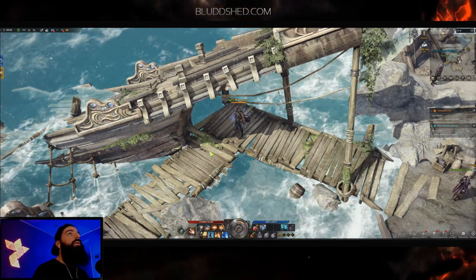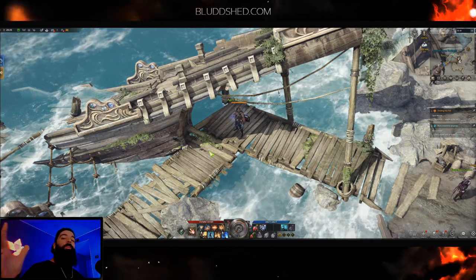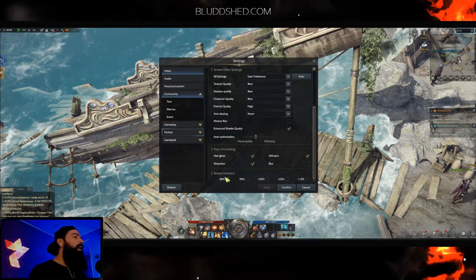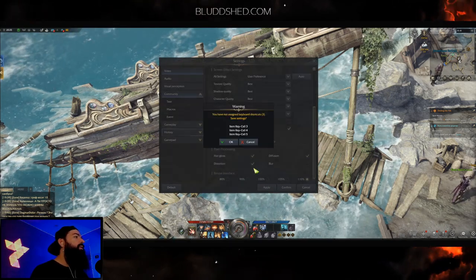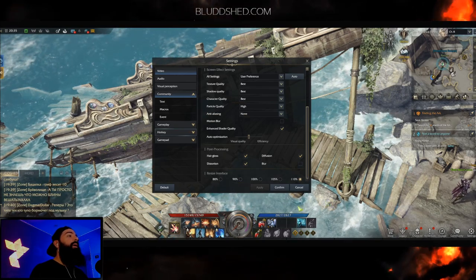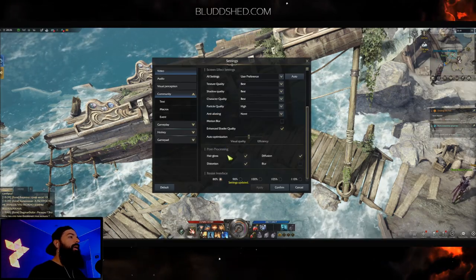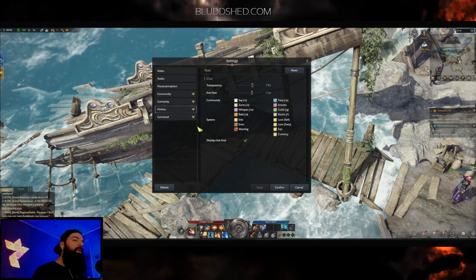The first thing I like to do is squish my UI. This is another reason this can't be a definitive 'best settings' video — it varies from person to person. If you head over to the video tab and scroll all the way down, you can resize the interface from 80% up to 110% of the original. If you're playing on a bigger monitor you might want to resize it depending on your needs.